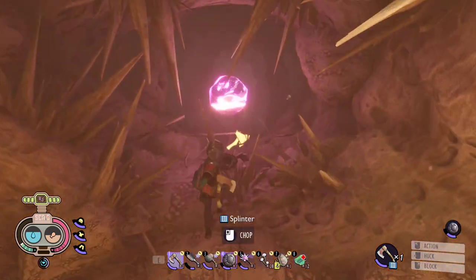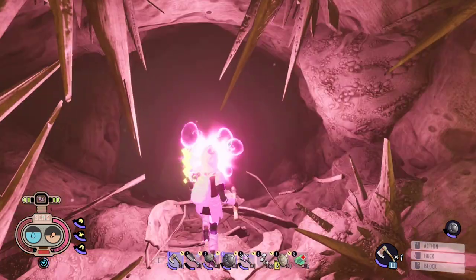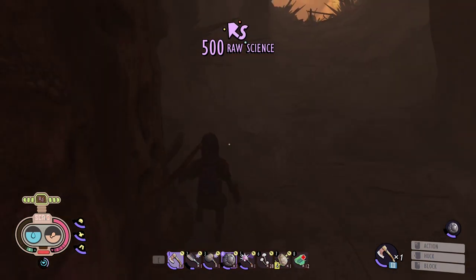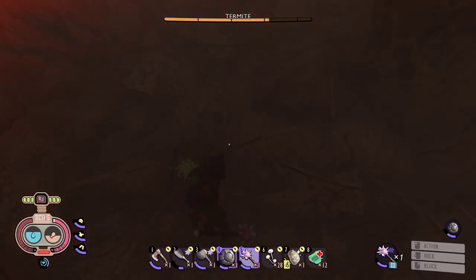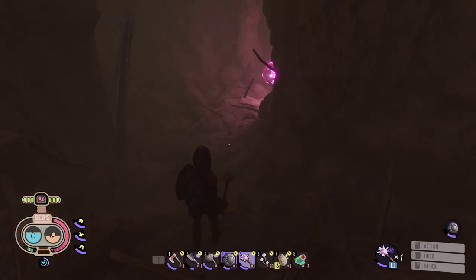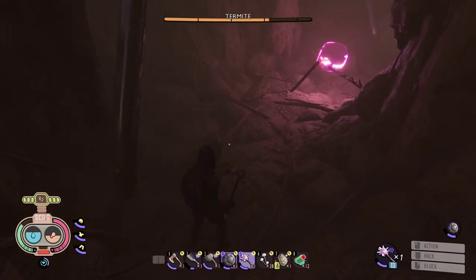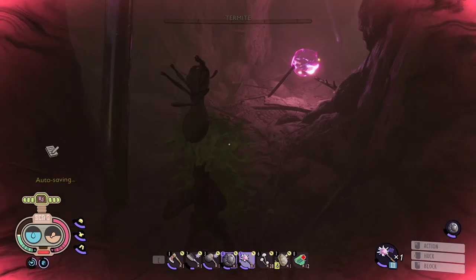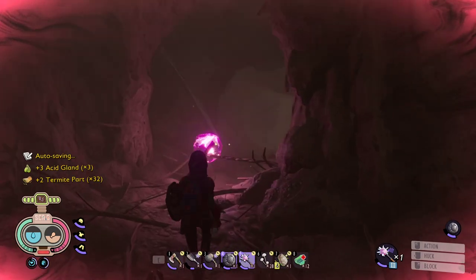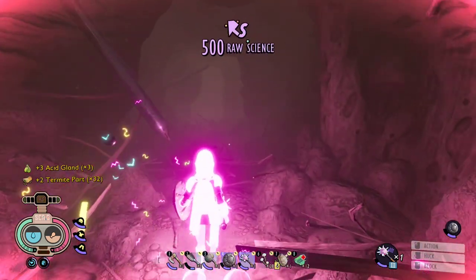These splinters blocking the entrance are the reason we need the Termite Axe — they can only be chopped by a tier 3 axe. The termite king is not a hard insect to kill; I won't even classify it as a mini-boss, but for first-timers I do recommend trying to clear the area before engaging it.